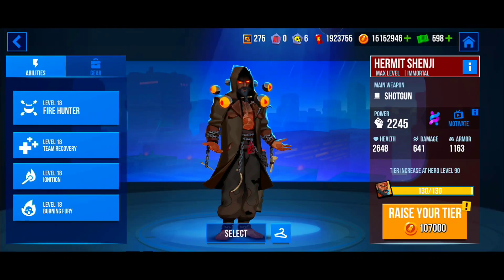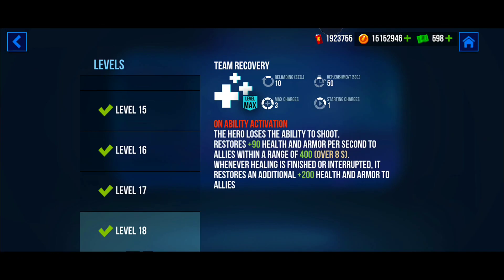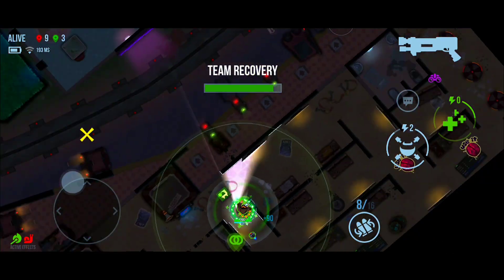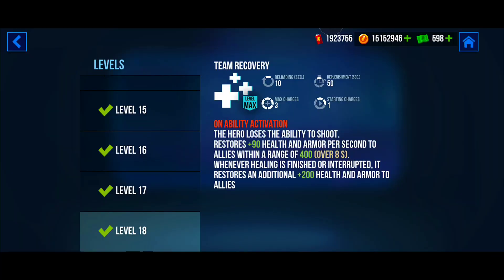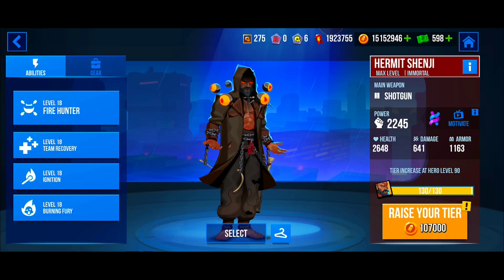The second ability is called Team Recovery. Once activated, the hero loses the ability to shoot for some seconds. During this time, he restores both health and armor to nearby allies. If the healing is stopped or interrupted, an extra 200 health and armor is automatically gained by Shenji and his close allies.